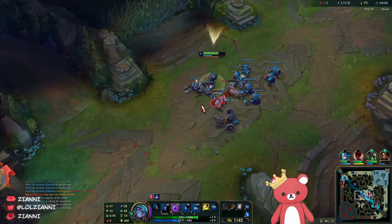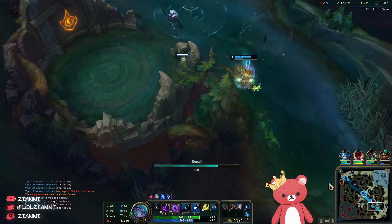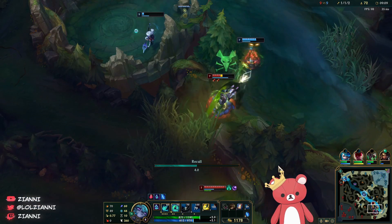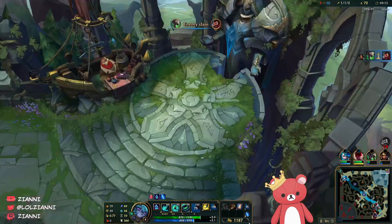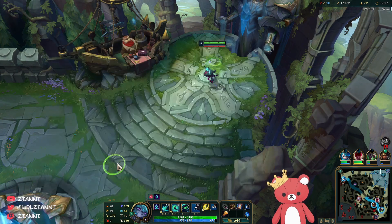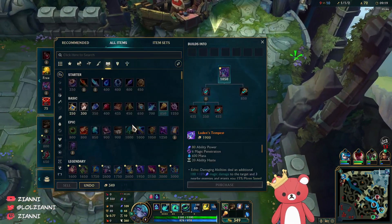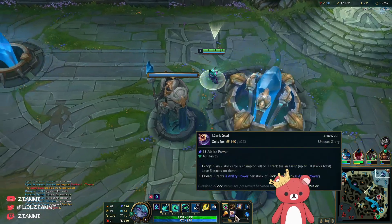A really really nicely turned around play from Nidalee — great spear into a continued chase. I think Graves gets away here unless — ooh, actually cracked. We're going to go grab the Blasting Wand and Dark Seal, which is going to be really nice giving us extra survivability with that health and the ability to scale even more with Dark Seal stacks.